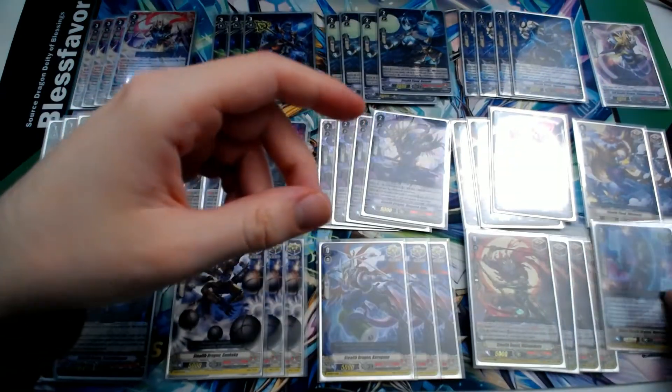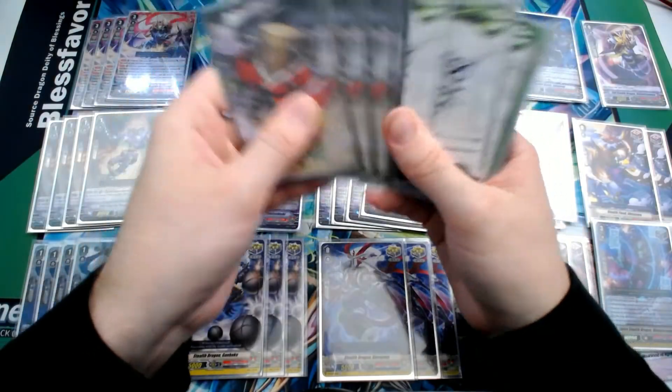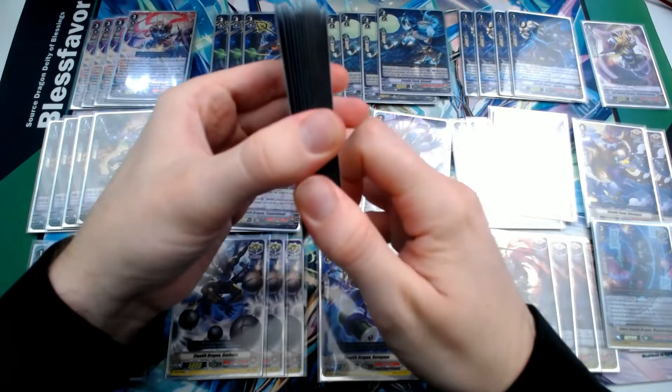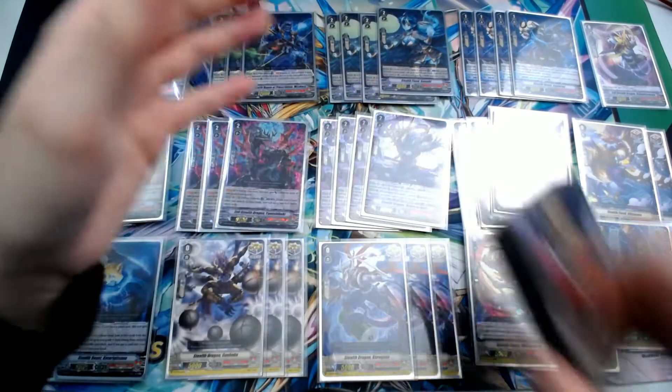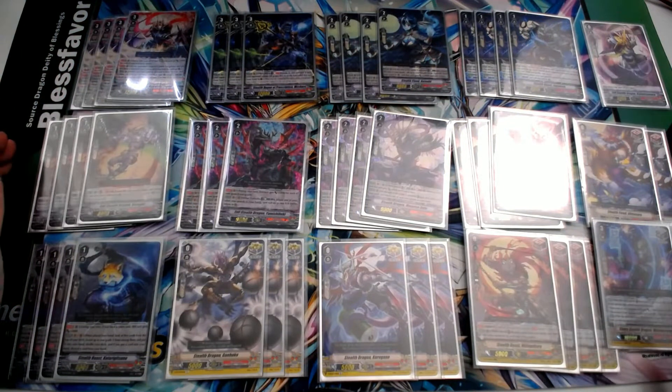That's it for the deck — of course don't forget you need your evil decoy tokens, protect markers, and quick shield on the side. Now that I've gone over all the cards, let me switch over to some test hands to show off what this deck wants to do. I'll show two starting hands — one going first, one going second.